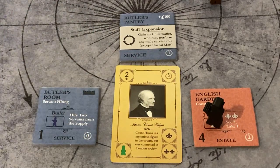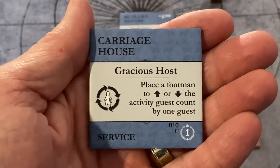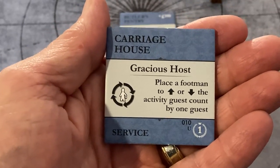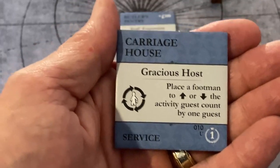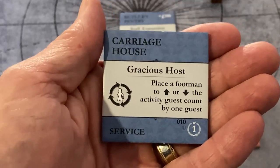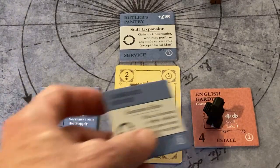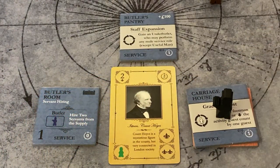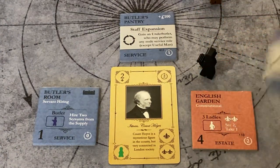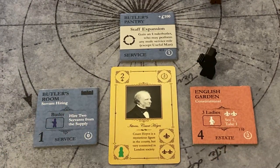The underbutler can gossip on the servant's hall. There is also a tile called the carriage house that comes in the Upstairs-Downstairs expansion. The carriage house asks for a footman to accompany the carriage — either a guest is leaving or arriving — allowing you to change the guest count. That is a footman role, but the underbutler has the ability to stand in for any male service capacity outside of the useful man.